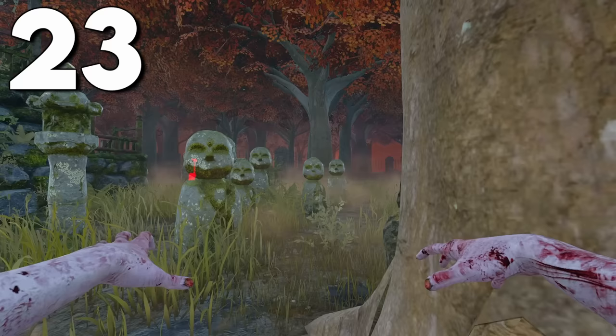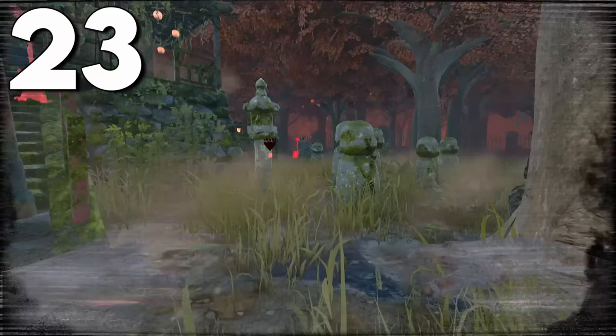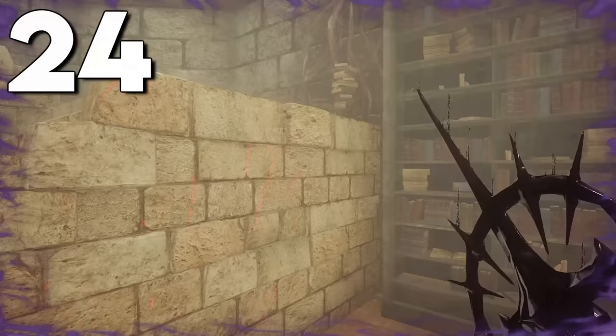Most people know that on the Sanctum of Wrath, the statues act like weeping angels and look at you when you look away. But if you're playing as the Onryo while de-manifested, the statues will not do this — probably because she's ghost-like and the statues don't detect her presence when she's not manifested. If she is manifested, it still works, which is why I think it's a feature and not a bug.